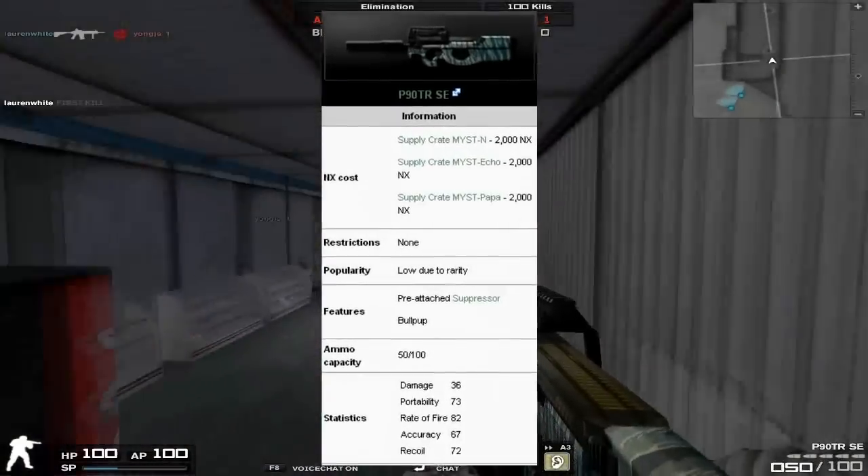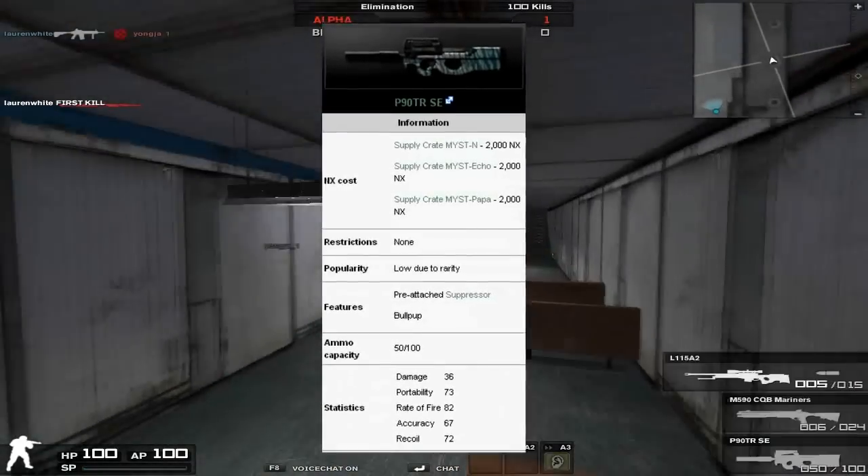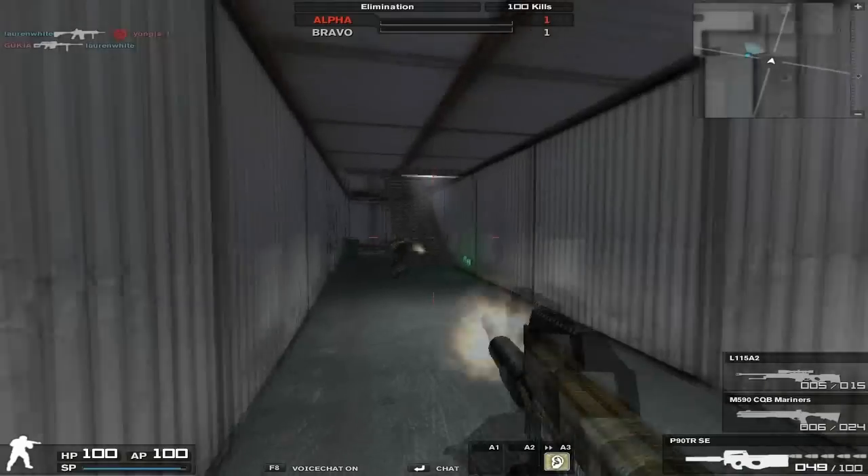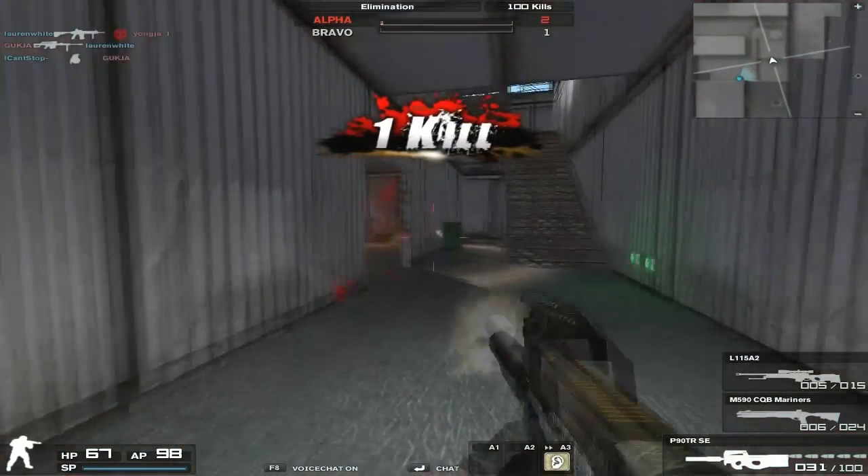The damage is 36, portability 73, rate of fire 86, accuracy 67, and the recoil is 72. The ammo capacity is 50 over 100.